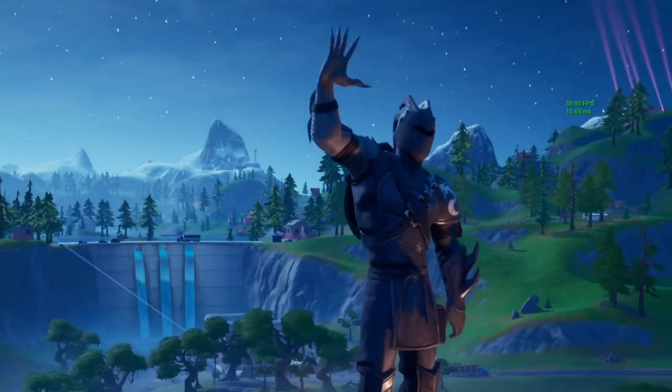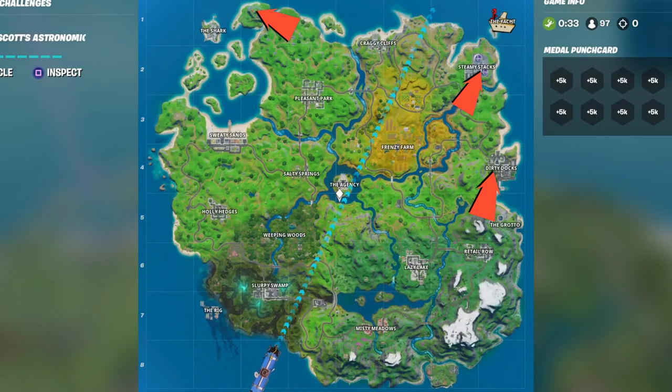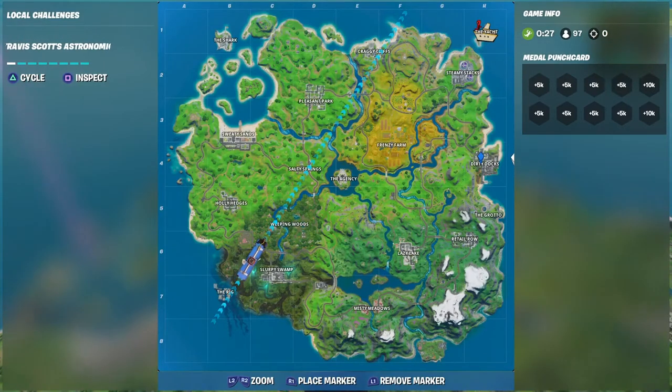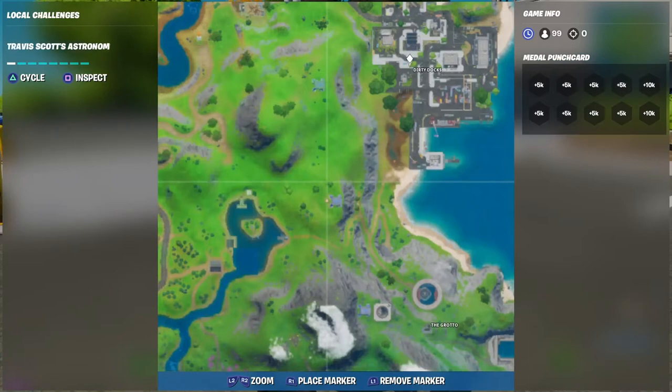Hello, my fellow YouTubers and welcome to Battle Dragon RC. As you can see on the map, we are going to find five golden pipe wrenches — at Dirty Dogs, Steamy Stacks, south of Slurpy Swamp, south of Misty Metals, and at the lighthouse. You can pause that image to get a close look, but right here you can see a close look at Dirty Dogs.